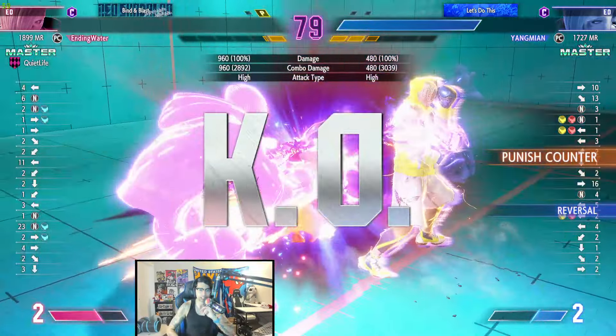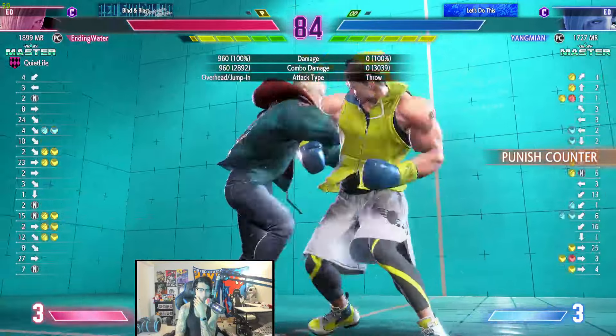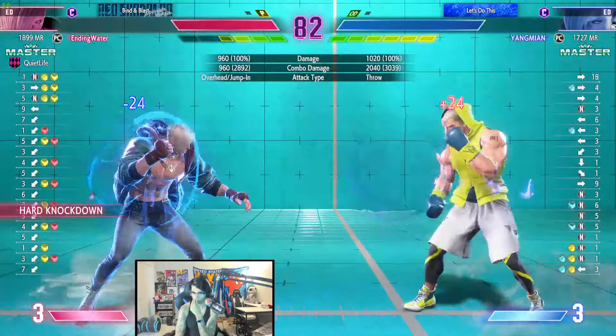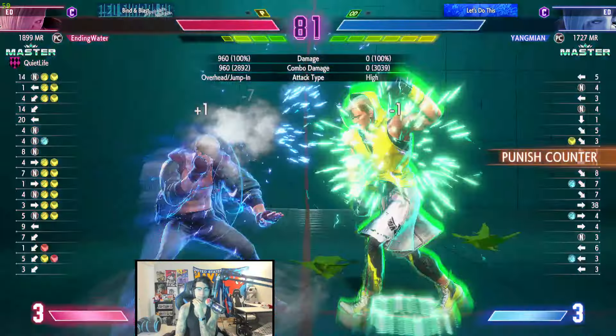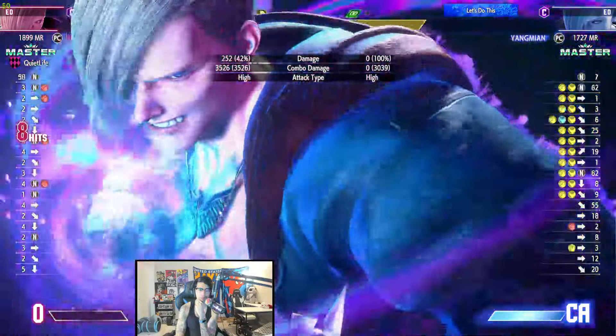Corkscrew. That's a throw — that's a bait. That is pretty good. If somebody is holding parry, you can — if you're holding your charge — you're dead. Is he going to do level two? No, he's going to do level three.